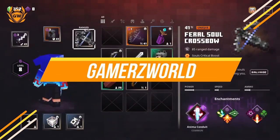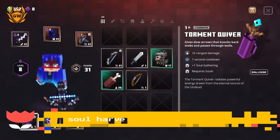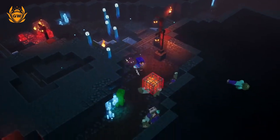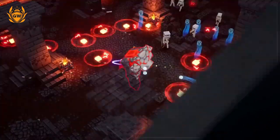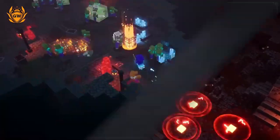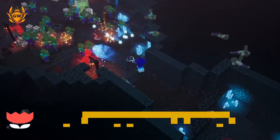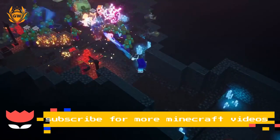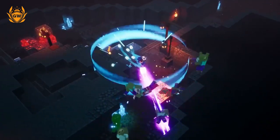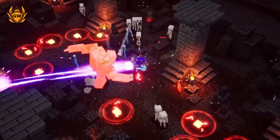Welcome to another Minecraft Dungeons build guide. You can customise your character in all sorts of crazy ways in Minecraft Dungeons, and we are centring this build around the Soul Dancer robe to allow you to gather a whole load of souls to power your artefacts and fight off loads of mobs. There are some really powerful artefacts here, so let's jump straight into the details and show you what you need to make this build.